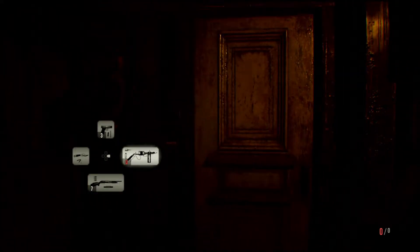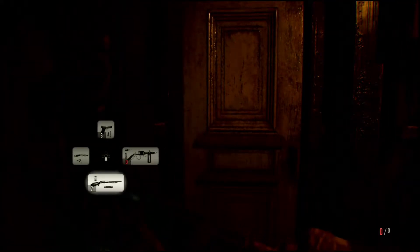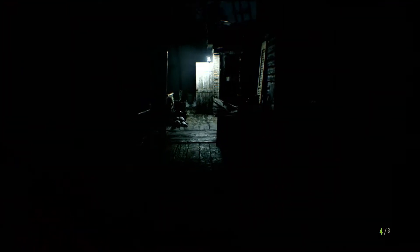Welcome back to some more Resident Evil 7. Last time we made ourselves the flamethrower, but now we're out of ammo because we wasted it all on Marguerite. So now we just got this shotgun and a few bullets left.